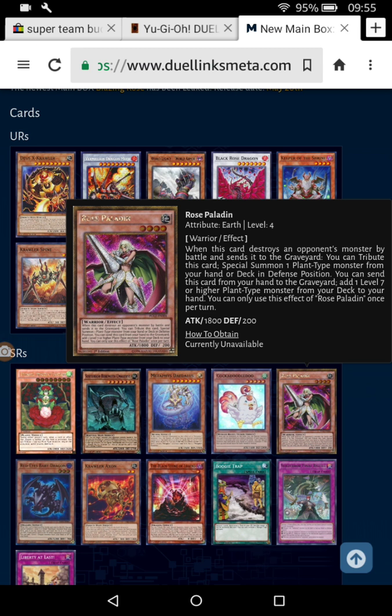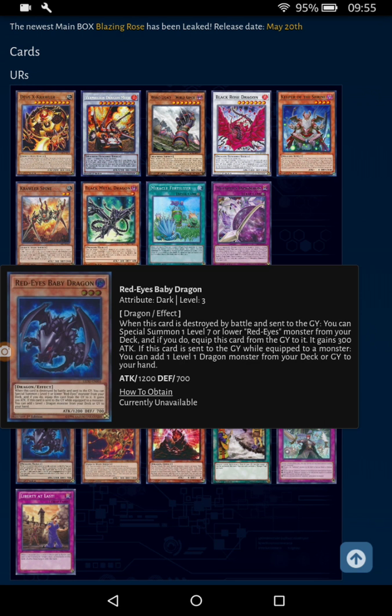Red-Eyes Baby Dragon — this is where it's at. When this card is destroyed by battle and sent to the grave, you can Special Summon one level 7 or lower Red-Eyes monster from your deck. I'm shocked this is an SR and not a UR. I can see Black Metal Dragon being useful — adding Red-Eyes Fusion and all that — but Red-Eyes Baby Dragon is arguably the best card here. You can also equip it to Red-Eyes, though sadly it only works on Red-Eyes and not Red-Eyes Slash Dragon specifically, which is a bummer.